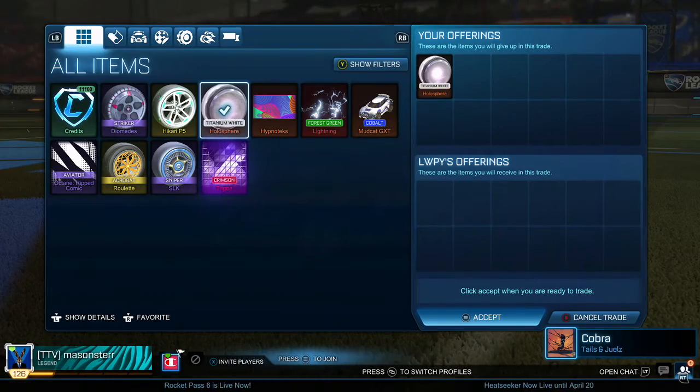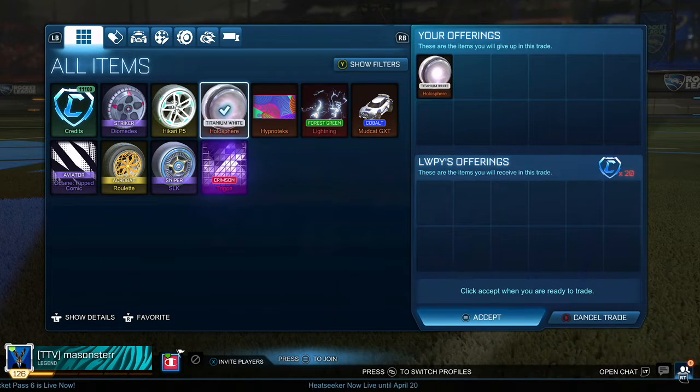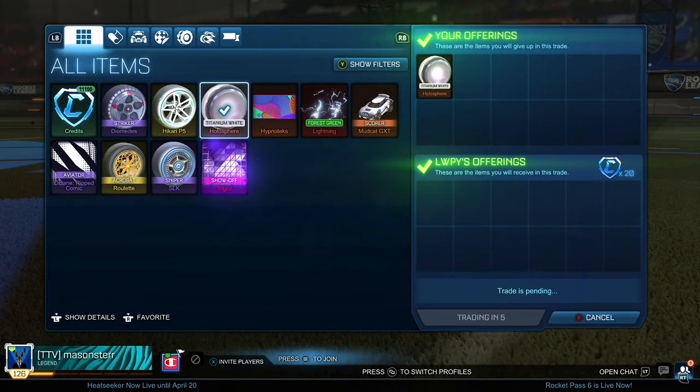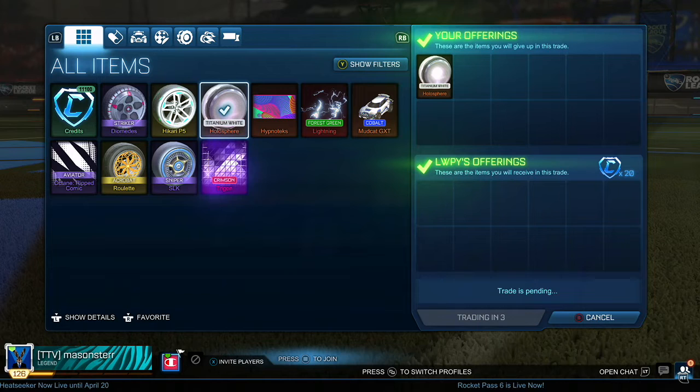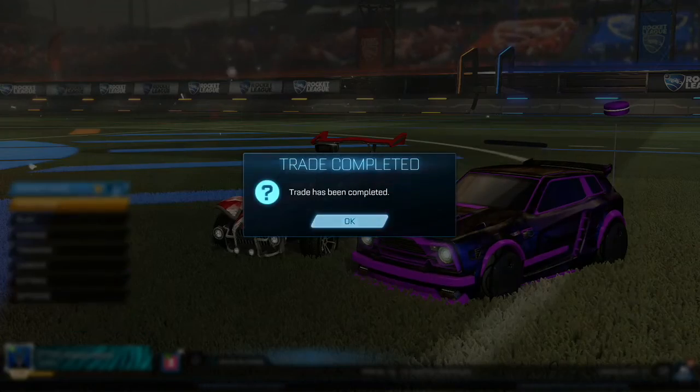When I posted my Rocket League ad, I actually added in those Holosphere wheels — the 50 credit ones. Unfortunately I didn't get the deal I wanted; I could only get 20 credits. But that's still an extra 20 credits — I don't need them in my inventory, I'm not using them, so I might as well sell for some price at least. Happy days.